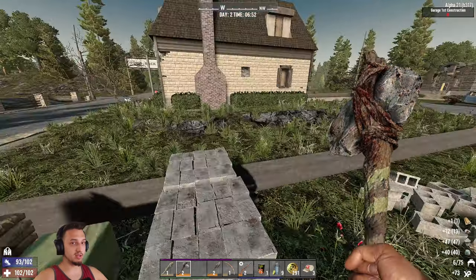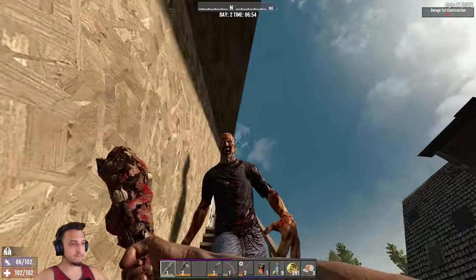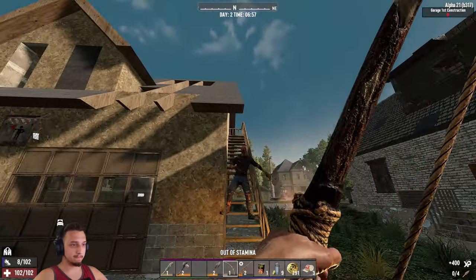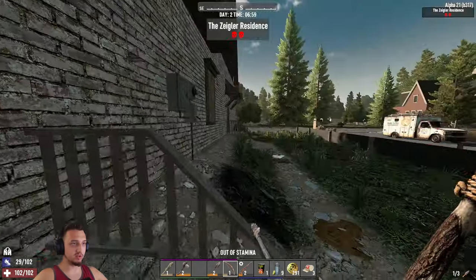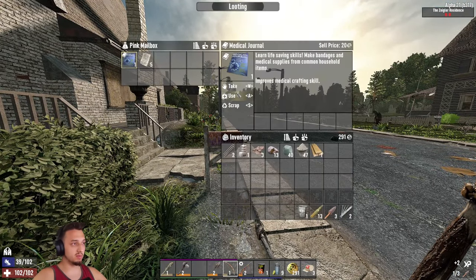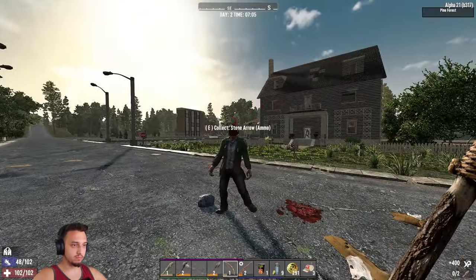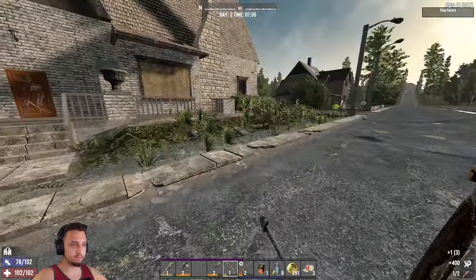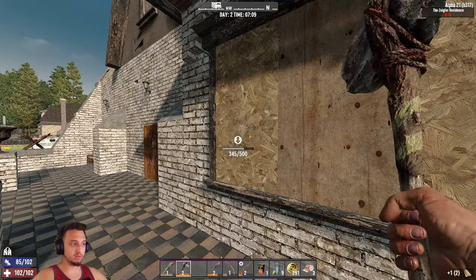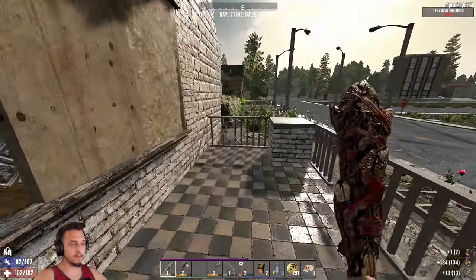Getting some more loot around the area. It's daytime so I'm going to loot some of these houses. A zombie is trying to take my house — not today! Heading to the Ziggler residence next door. Another mailbox — these are nice because they usually have a lot of recipes. Taking out a zombie — clapped him. It's actually a nice looking house from the outside. All the doors are locked though. Swinging is faster now and hits much harder just from level one of Minor 69er.